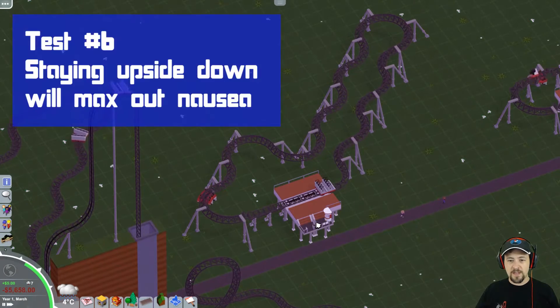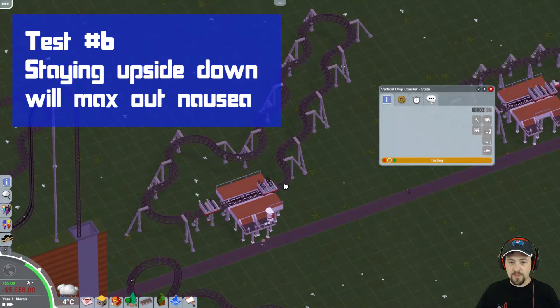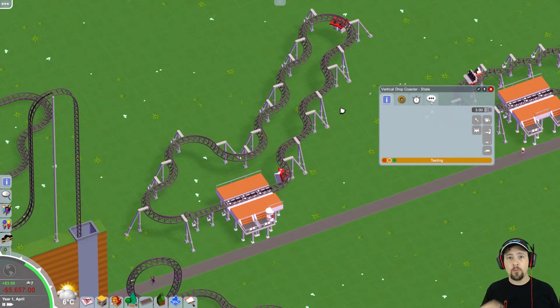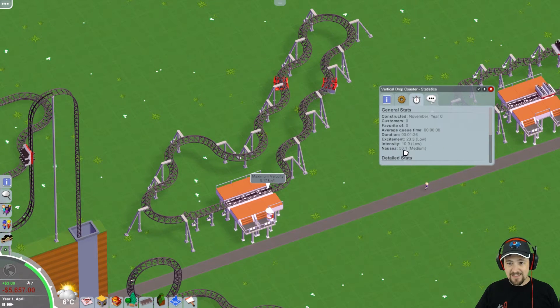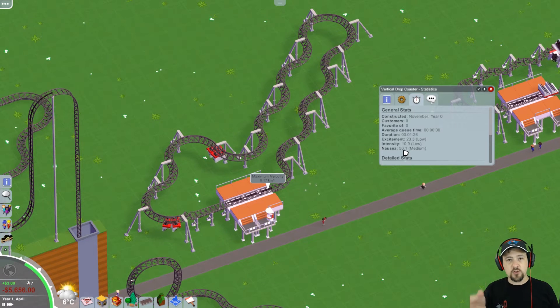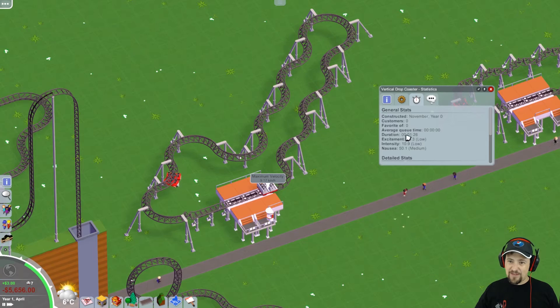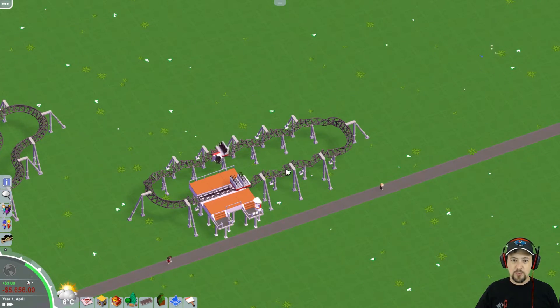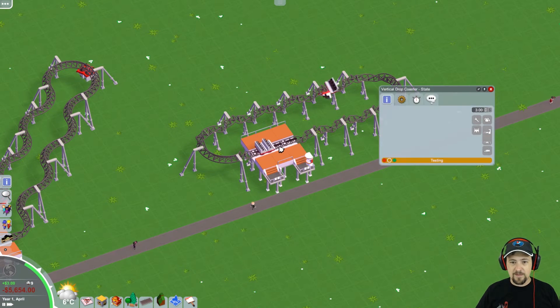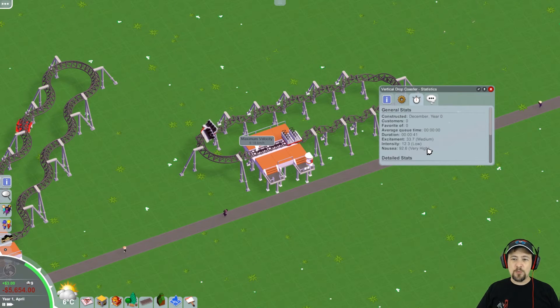I did some more testing. On this vertical drop coaster, I had it invert and stay upside down the entire way — thinking that the longer somebody spent upside down, we'd get a higher nausea rating. However, in testing, the nausea is still at 50.1 — only slightly higher than 50. That doesn't really help because it didn't get extra nausea just for being upside down. Then I figured maybe it has to do with the number of inversions. This new creation is nothing but twist, twist, twist, twist, twist, turn — all inversions, no real speed. And the result: 92.6 nausea.